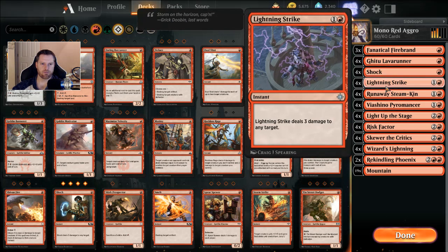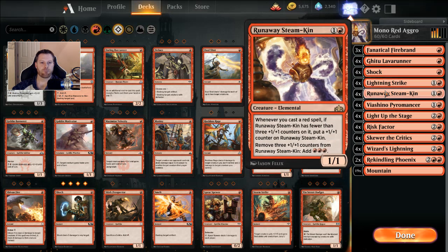Four Shocks — one casting, two damage. Four Lightning Strikes — two casting, three damage. Four Runaway Steamkins — these are a must for this deck, it does not work without them. Even with only eight rares in the deck, it's still budget-friendly. It will take you eight rare wildcards and one Mythic wildcard to make this deck. The Steamkin is a two-casting 1/1, but whenever you cast a red spell — anything in this deck counts — you put a +1/+1 counter on him. You can remove three counters to add three mana, which is super awesome for Light Up the Stage and Risk Factor.